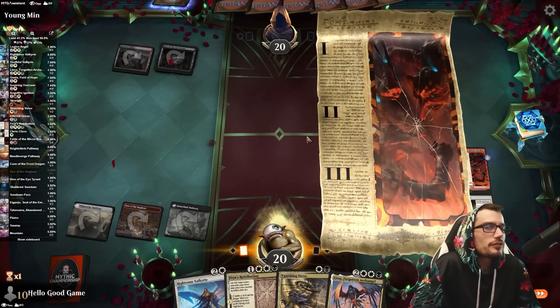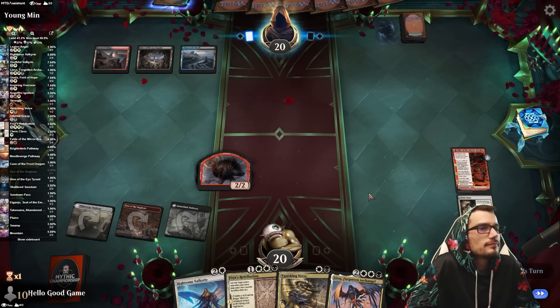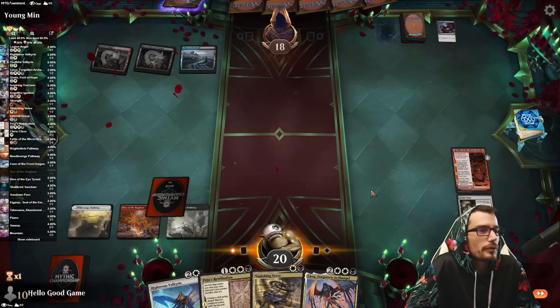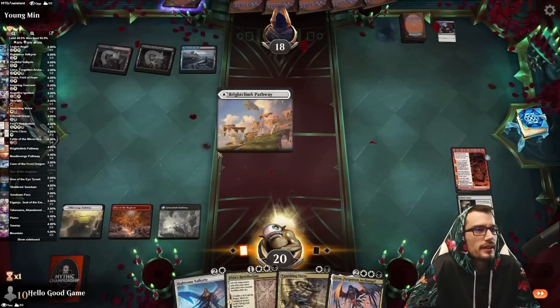Kiki-Jiki turn three — irresponsible play, what could go wrong? Counter spell — no, direct removal, and that's actually pretty smart. Oh, absolutely not. Sorry, not today Kiki.